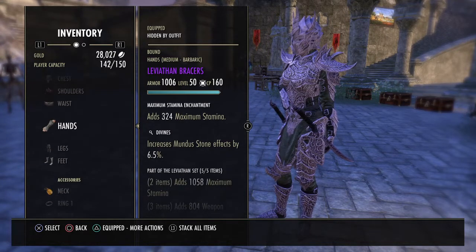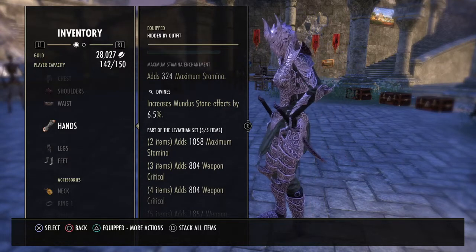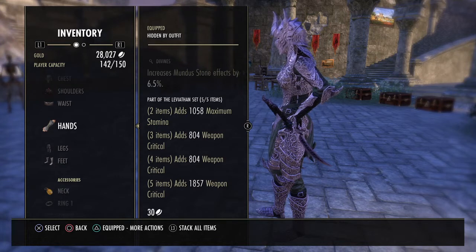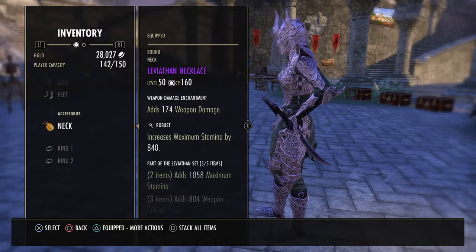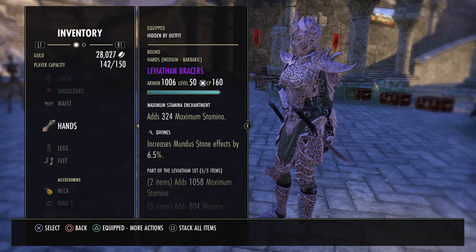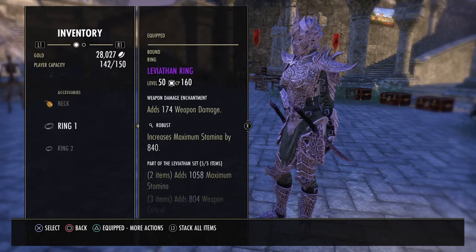Our second five-piece set is Leviathan, which comes from Crypt of Hearts 1 or Crypt of Hearts 2 — Crypt of Hearts 1 is a very easy dungeon. This set basically gives us a ton of weapon crit: max stamina, weapon crit, and adds 1.8k weapon critical. It's essentially the Mother's Sorrow set for stamina users. We're running boots in Divines, gloves in Divines, and three pieces of jewelry, all Robust with weapon damage enchants. Even when you just hit CP 160 you shouldn't have any trouble running through Crypt of Hearts to get your purple jewelry.